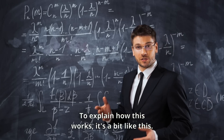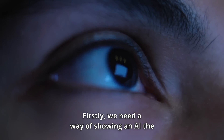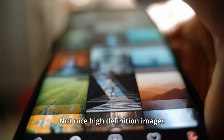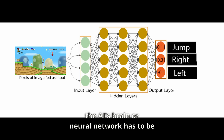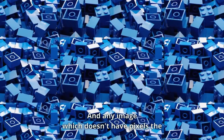To explain how this works, it's a bit like this. Firstly, we need a way of showing an AI the game, which can just be done through images. Not nice high definition images though, but really horribly pixelated images. Since the bigger the image is, the bigger the AI's brain or neural network has to be in order to accept them. And any image which doesn't have pixels the size of Legos will probably make my PC explode.